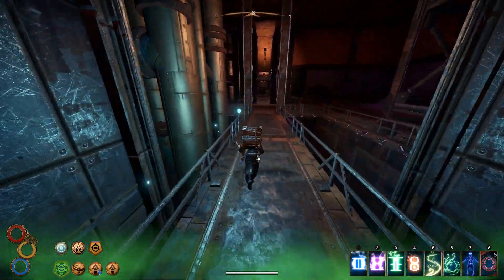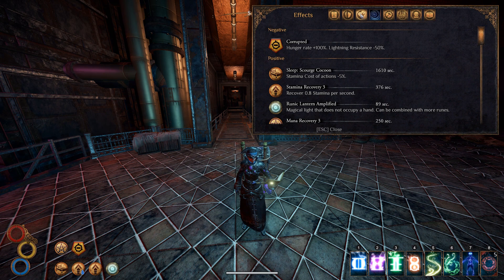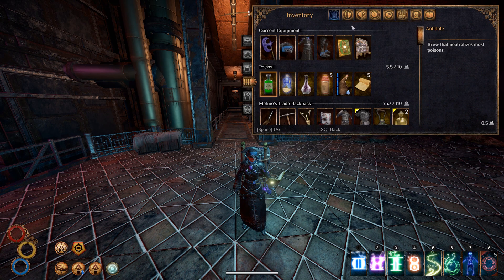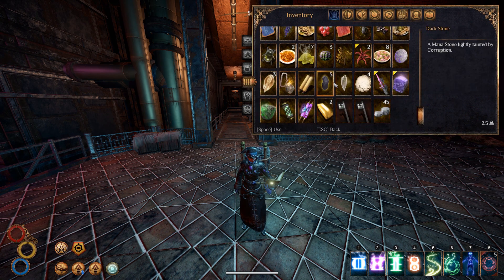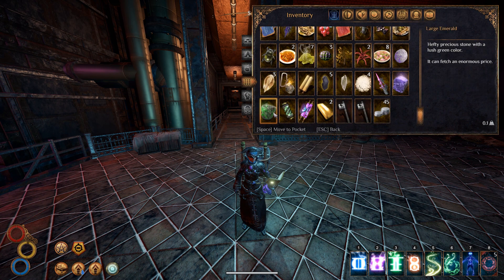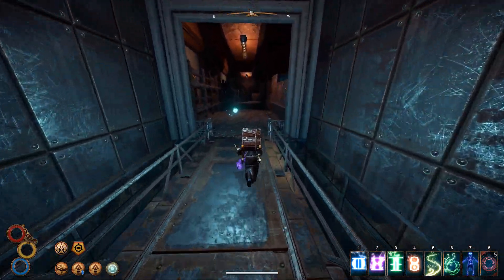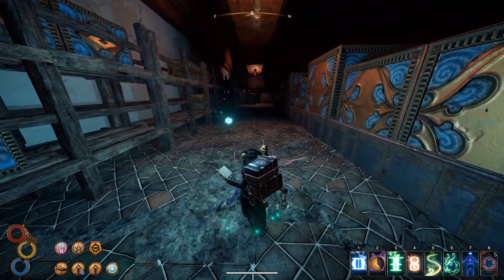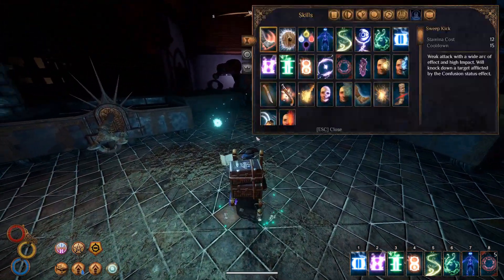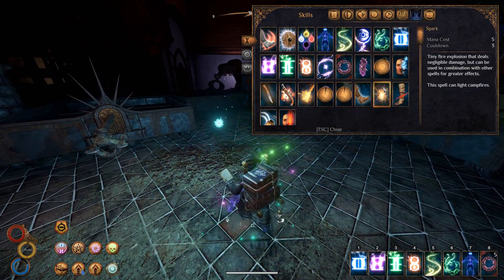We are corrupted, and that means we have more than 50% corruption. Let's see if we can do something about that — I guess not. We do need a mana stone in order to deal with that.